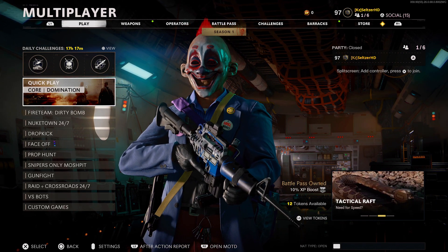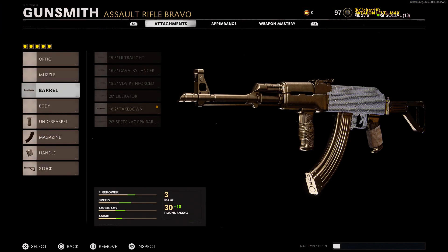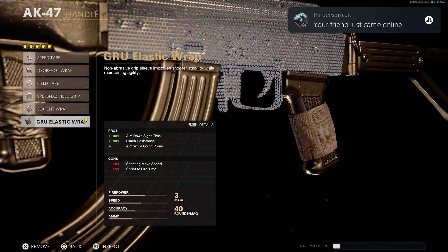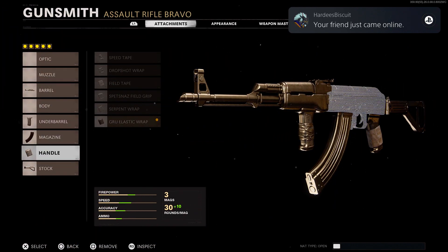I completely forgot to put this in so I'm adding it after recording and editing. Here's the class I was using: the AK-47 with the Takedown barrel, the Spetsnaz grip, the 40-round magazine, the GRU elastic rip, and the KGB stock. Enjoy the gameplay.